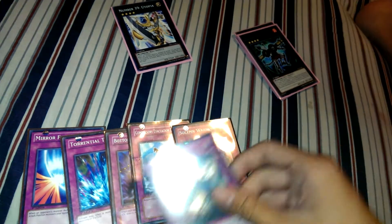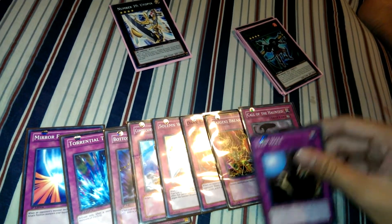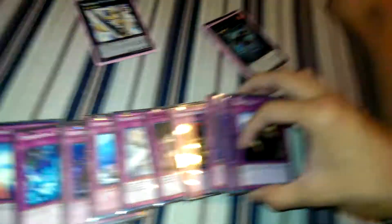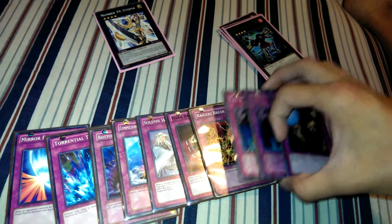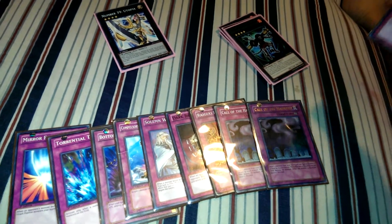And then the one-ofs, which is basically everything: Mirror Force, Torrential, Bottomless, Compulsory, Warning, Bribe, Raigeki Break, Call of the Haunted, Trap Stun — two Calls and Trap Stun. Compulsory works really well with Glass Draw. Basically, Trap Stun is great against Fire Fist and almost any deck, so Trap Stun is actually a pretty good staple.